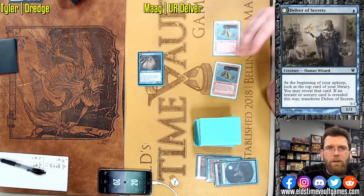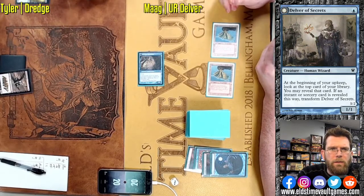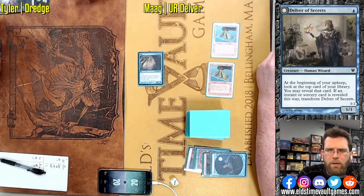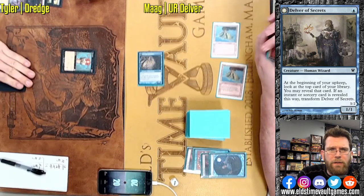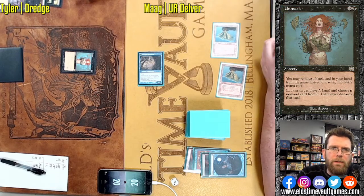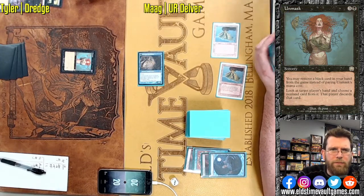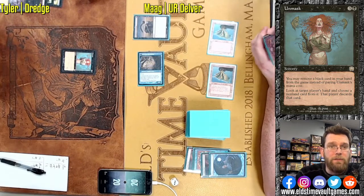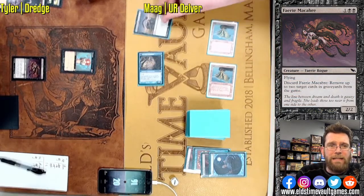Delver of Secrets is probably what Mog is going to win with most often — just need to set a clock and hold down the fort. Noxious Revival might have been one of the cards in there. Free spells are at a premium when you have no mana, really just trying to figure out as many free cards as possible. Unmask is going to cause some problems for Mog, either getting rid of a counter spell or slowing the game down. Surgical Extraction coming out, but Tyler's got a Narcomeba in response — actually countering Surgical.